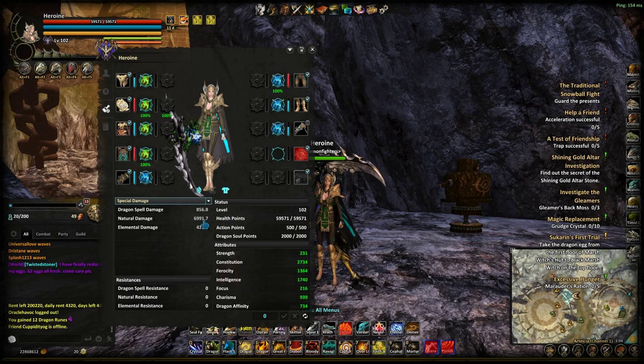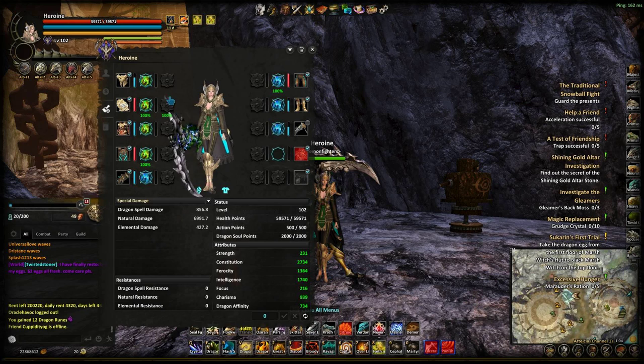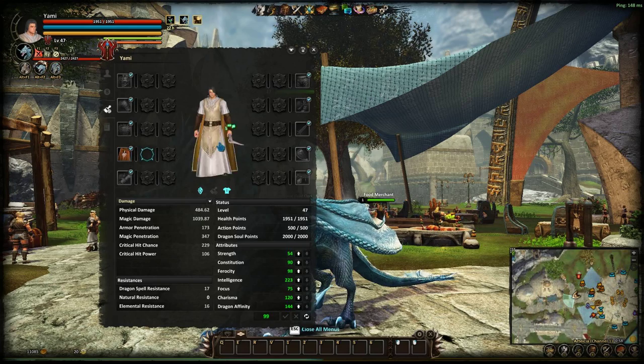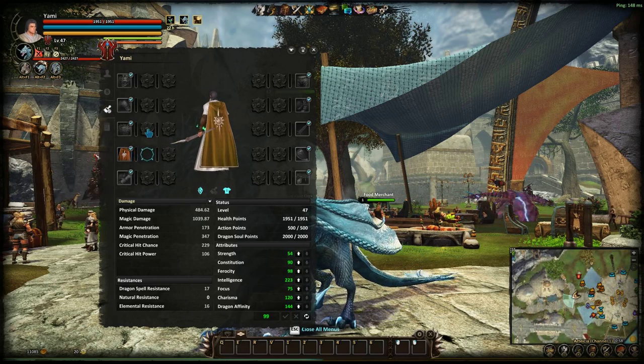Basically, that's how to boost your gear. I'm running half natural and half magic because that's just how I do it. And that's really it on costume shards. As you fill the pages up, you'll unlock more slots — Yami actually has only the cape slot unlocked because he has a cape equipped.